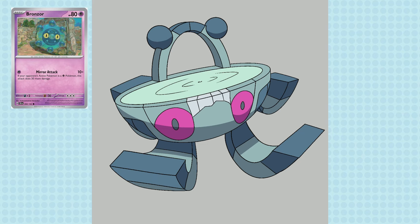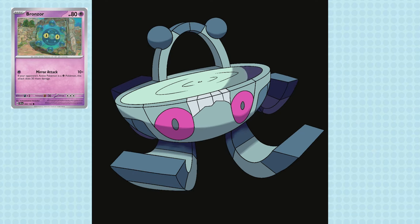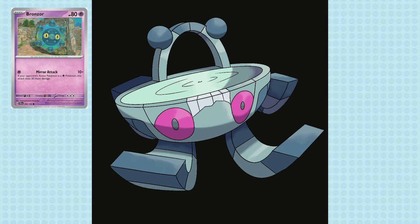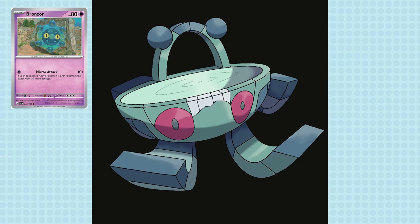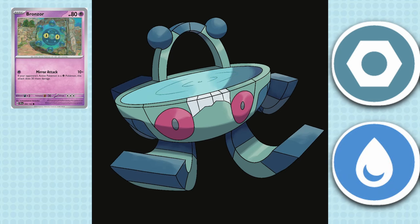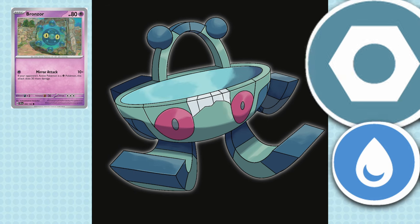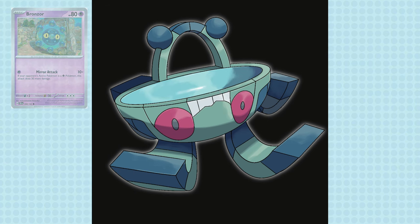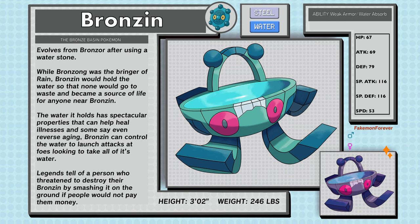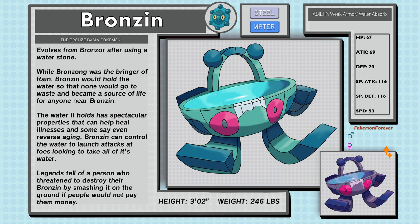That crack allowed me to show off a cheeky smile. Being a basin, I got rid of the Psychic type and went for Water type — although Water/Psychic probably would have worked too. Doing all these geometric shapes in perspective really got me drained. Bronzen, the Bronze Basin Pokémon, a Steel and Water type — evolves from Bronzor after using a Water Stone. While Bronzong was the bringer of rain, Bronzen would hold the water so none would go to waste and became a source of life for anyone near it.